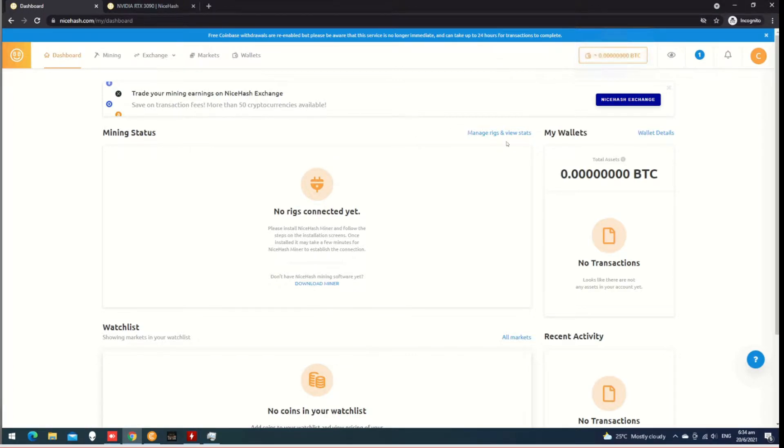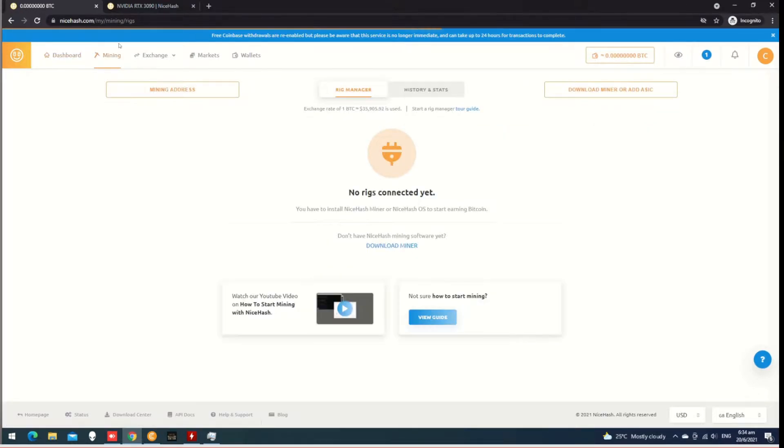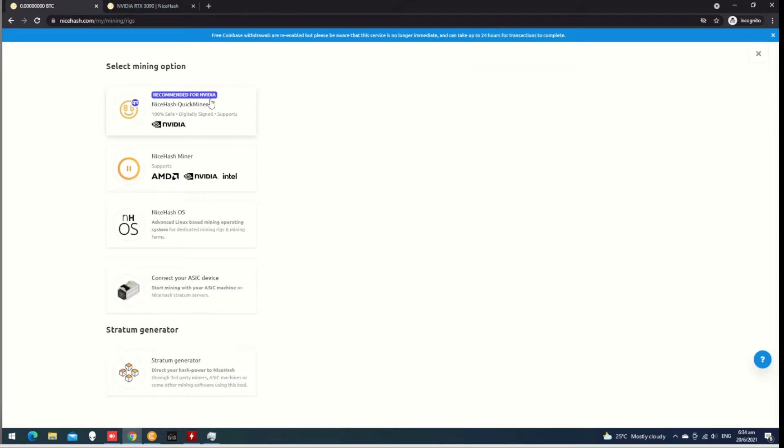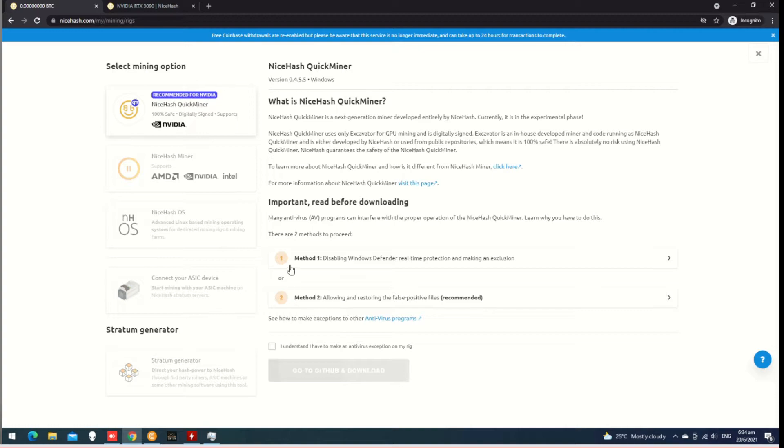I think this is how to build mining. This is how to build a new mining rig. You will now download the mining software. NVIDIA is going to be used to download the mining software.